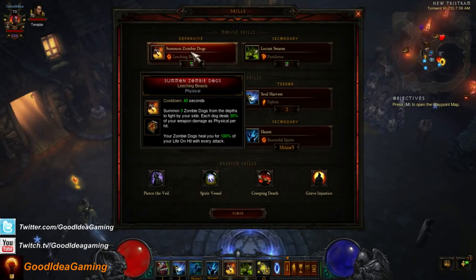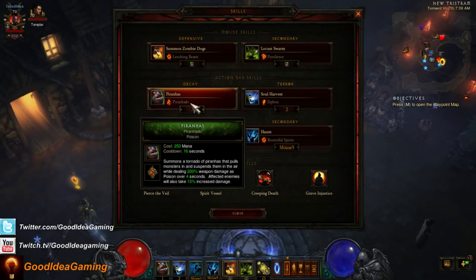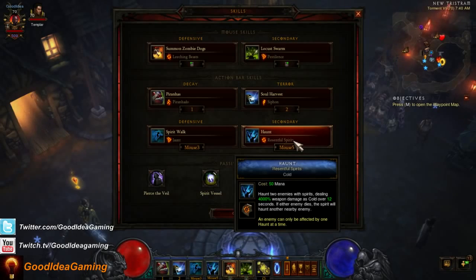Summon Zombie Dogs provides a little extra damage and healing with Leeching Beasts, and a lot of damage you take gets redirected to your Zombie Dogs, so it's effectively more DPS. Locust Swarm with Pestilence is really important for this build. Spirit Walk is a huge part of your survivability as a Witch Doctor — without it you'll have a tough time. It increases mobility, lets you walk through affixes like Frozen and Waller, and absorbs a lot of the damage you take. Haunt with Resentful Spirits is without a doubt the best rune.